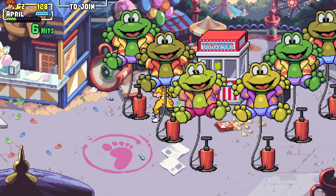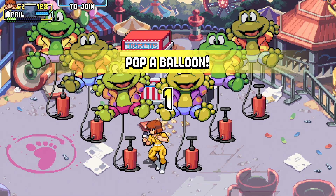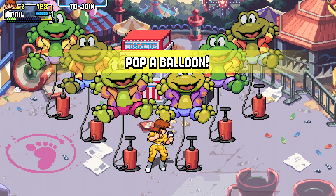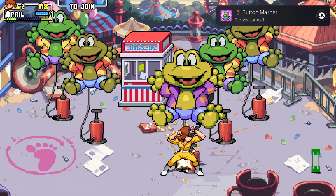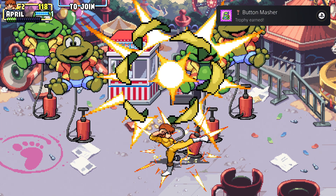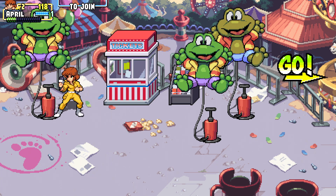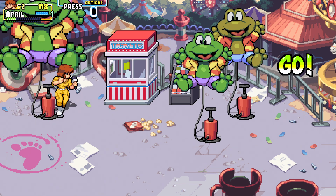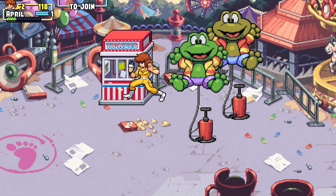Pop a balloon — oh, just by hitting it? Okay, I got something. Can I pop the rest of them? I got a pizza for that. I don't know what that pizza did, but pretty cool, I like it. We also got a trophy for it too, but not too worried about that.